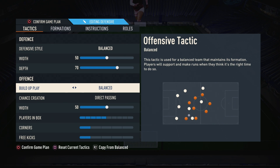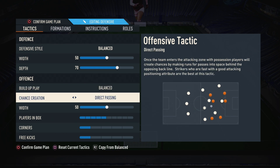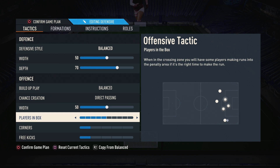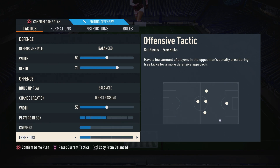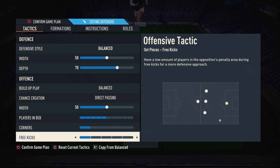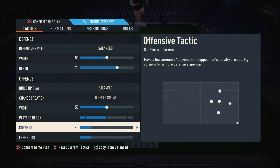On the offensive side, build-up play is set to balanced as usual, and for chance creation we have direct passing — that doesn't change. Width stays at 50 because the 4-4-2 is already a very balanced formation and we don't need it too wide. For set pieces, we've got five players in the box and one each on corners and free kicks. I usually play short corners and just take a shot on free kicks, so the standard setup works perfectly here.